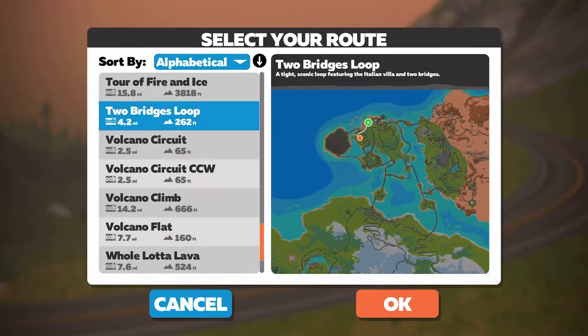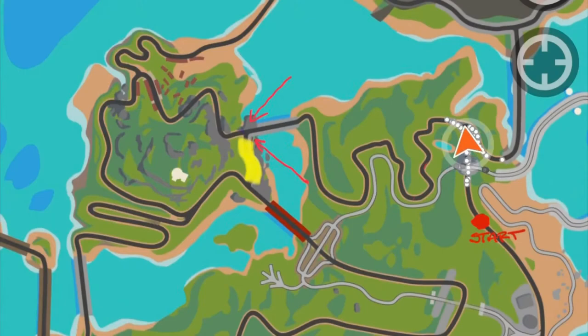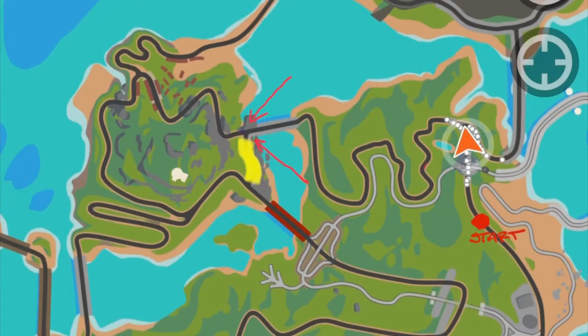From the start screen we're going to go into Watopia and choose the two bridges loop. If you're following along in the companion app on the map, you'll see where you start in the bottom right, the direction you're heading depicted by the orange arrow, and where we're headed is where those two red arrows are.